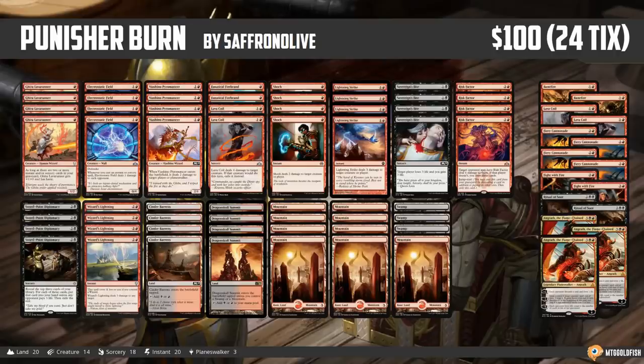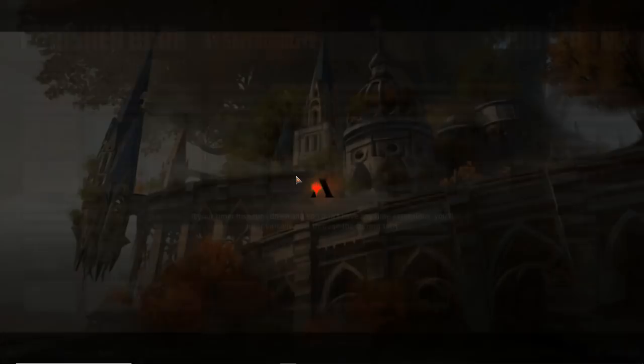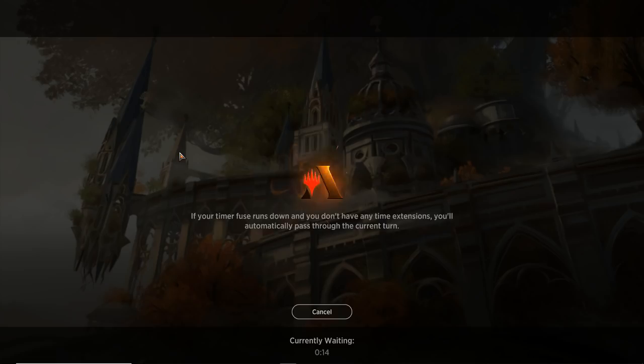And that is Punisher Burn for Standard — our Goldfish Gladiator deck for this week. I'm really excited for this deck. It looks janky — we're playing Diplomacies and Risk Factors, Sovereign's Bite, Electrostatic Field — there's a lot of jank going on, but I think this deck is actually pretty powerful and budget-friendly in paper and on Magic Online. Let's go punish and burn some opponents. We are playing some Punisher Burn in Standard — all the Punisher cards all the time. Also Electrostatic Field. Kind of spicy.